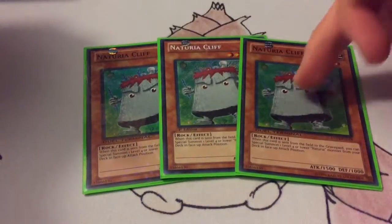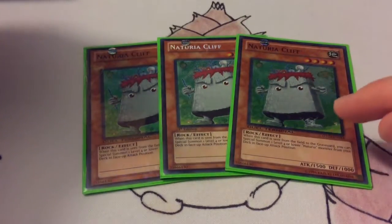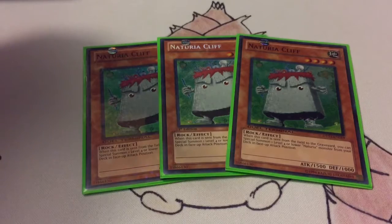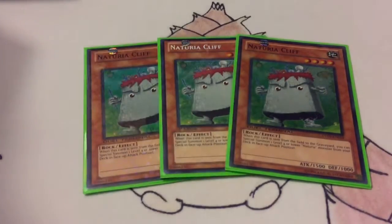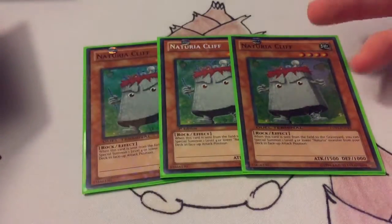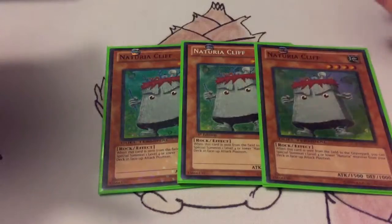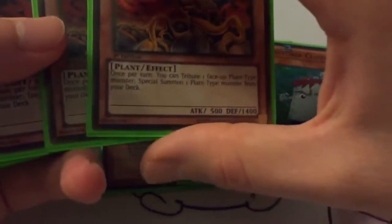Starting things off running triple Nechuria Cliff. The effect is when you're sent from the field to the graveyard, you can special summon a level 4 or lower Nechuria from your deck face-up in attack. Pretty much you'll cycle through it, or you can go in for XYZs if you need to. Normally you'll just cycle through them if need be, and with your field card you can go to 2,000.